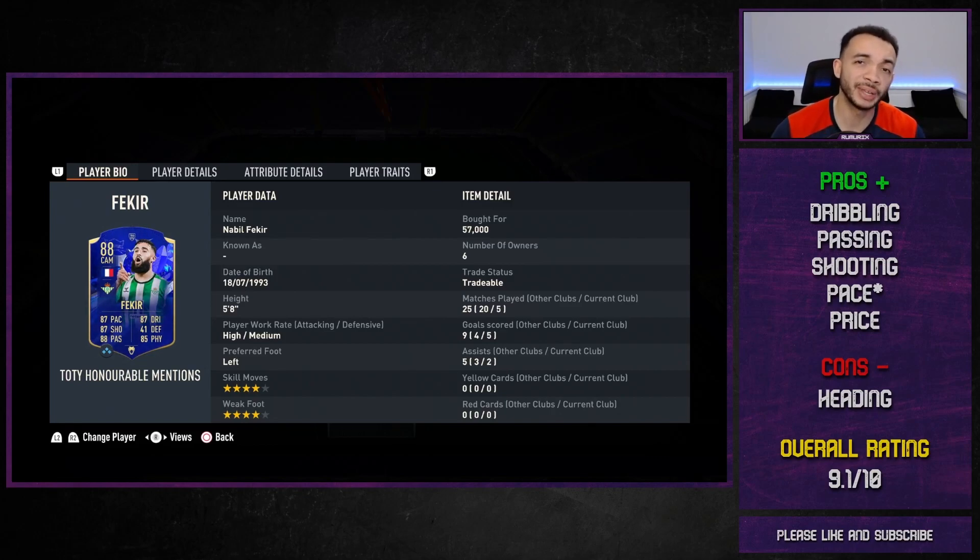He's under 60k — you can't be expecting much more from a card at that price. Cons: heading — 53 accuracy, 70 jumping, five foot eight — he's not winning any headers. I've given him a 9.1 out of 10 mainly because of the price. He's under 60k and a TOTY honorable mentions card. Looking at the card: 87 pace, 87 shooting, 88 passing, 87 dribbling, 85 physical. I can't believe they didn't upgrade the dribbling stat — same as the gold card — though they did boost pace by four, shooting by five, passing by six, physical by five, defending by three. They even gave a downgrade in dribbling or composure. But for the price, great card — four-star weak foot, four-star skills, decent French and La Liga links. Good card overall, but that's only my opinion. Please like, subscribe, and comment. Take care.